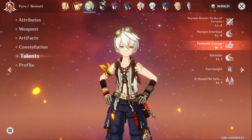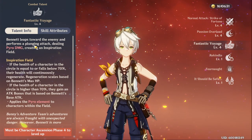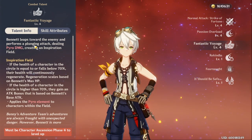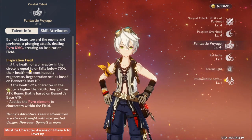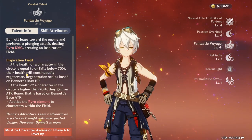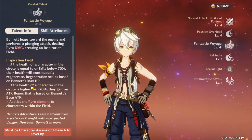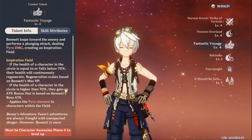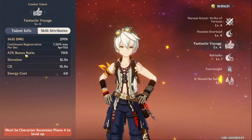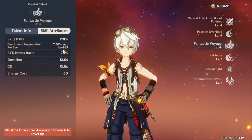Let's go into his talents now. This is the main reason why you're using Bennett, which is his Q. His Q leaps forward, smashes the ground, and spawns a circle of fire. In that circle, if the health of a character is equal to or falls below 70%, their health will continuously regenerate based on Bennett's max HP. If the health is higher than 70%, they gain an attack bonus based on Bennett's base attack. That attack bonus ratio is 70%, and the HP regeneration is 7.5% max HP plus 765.